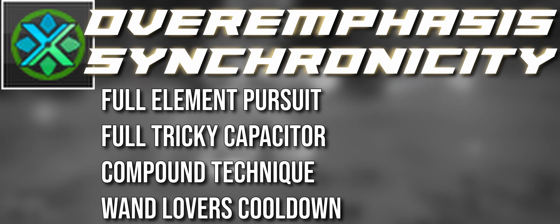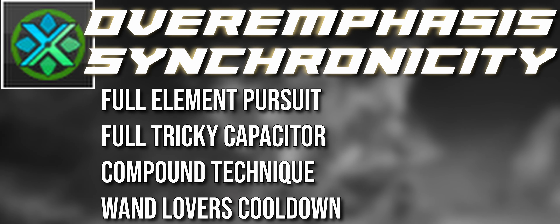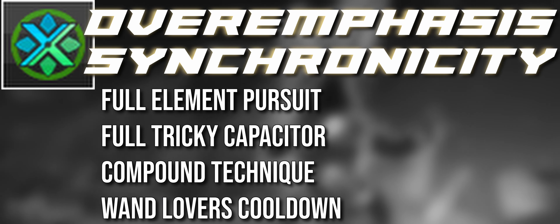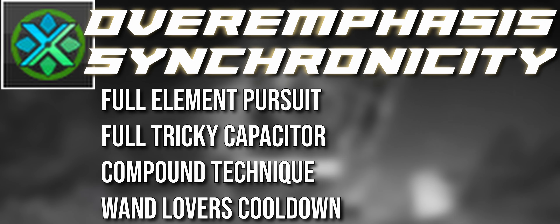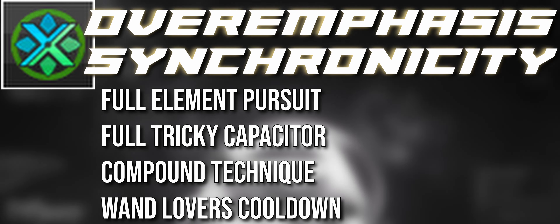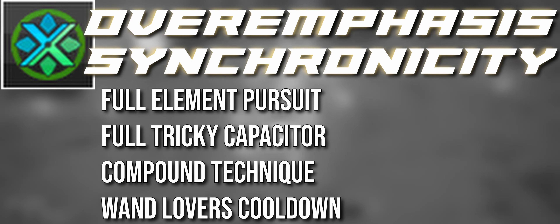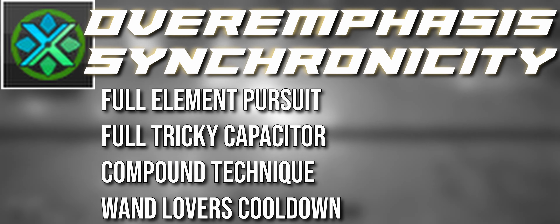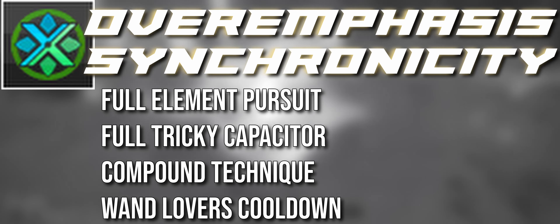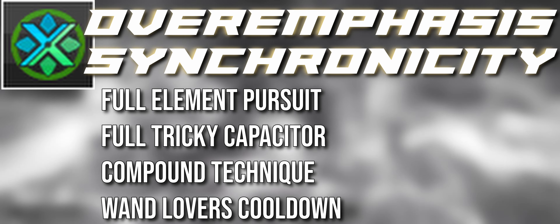There's another interesting skill: Synchronicity. When you use Overemphasis, normally you get full HP and PP back plus 50 PP for 30 seconds. With Synchronicity, it also provides a full One Element Pursuit meter — so even at zero meter, you use Overemphasis and now you're at 10,000 units, or 12,000 if you have One Element Pursuit Concentration — a free bar with all the benefits.